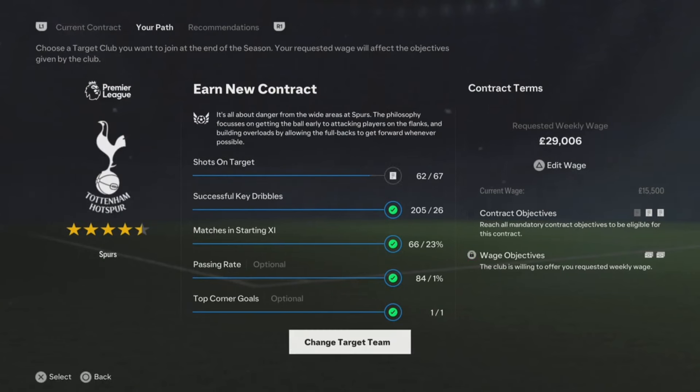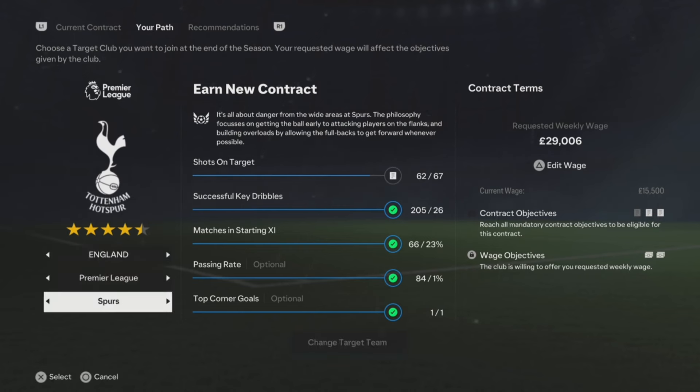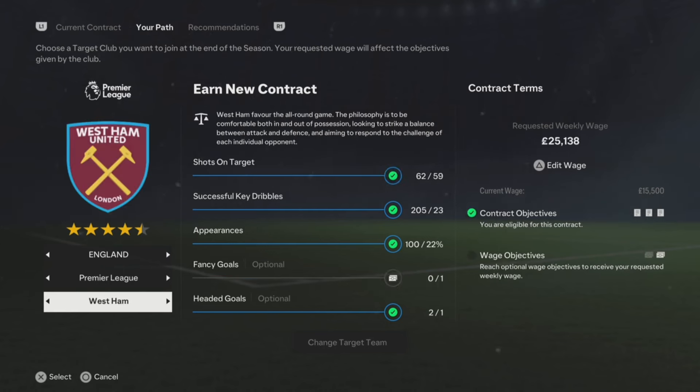As you can see there are a lot of objectives here. You've got to complete these objectives for a club. For example, Tottenham requires shots on target — I need 67 and currently have 62. Key dribbles: I've done 205 and they only want 26. Most of them are already done. When you've completed all their objectives, you'll be able to join that club at the end of the season.